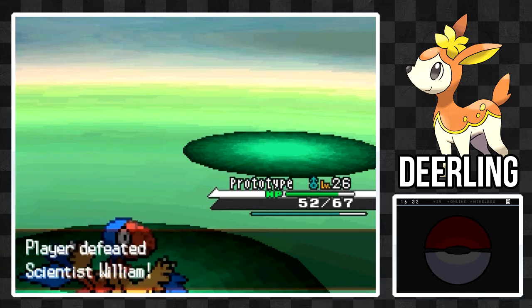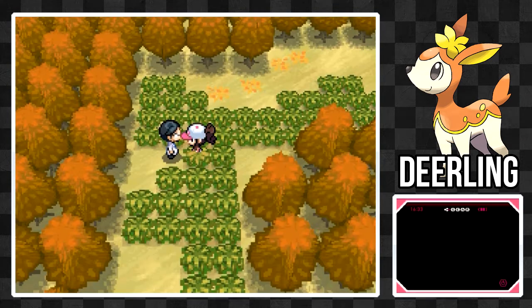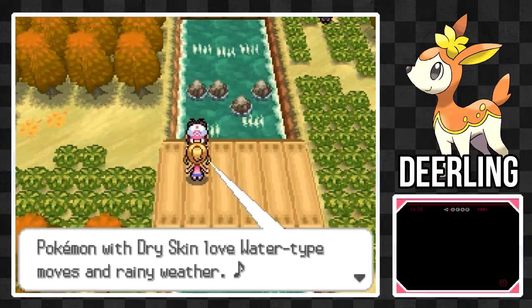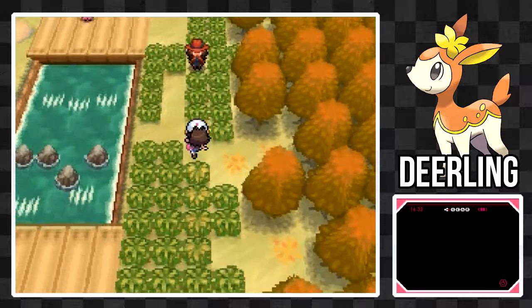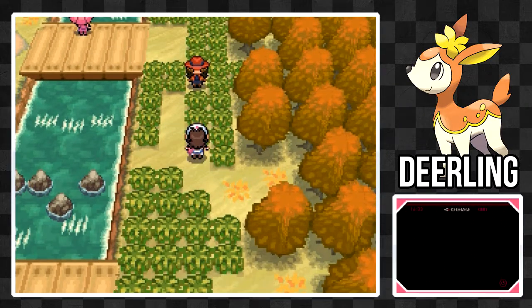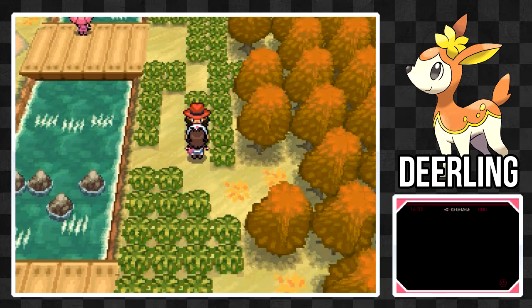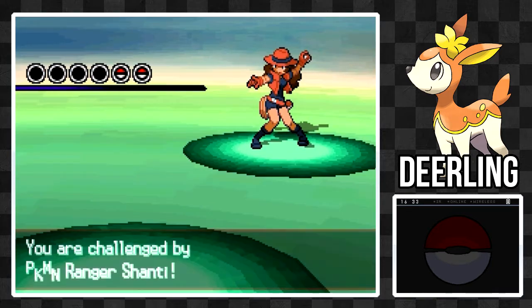If you didn't want to go for Lilligant or Whimsicott, or even Snivy, this can definitely be a good option for you. I think Deerling is a very interesting Pokemon. Another interesting thing is that its design changes depending on what season it is in-game — it is very cool. You have the four different seasons, all with their own unique design, and I just think that looks really cool.